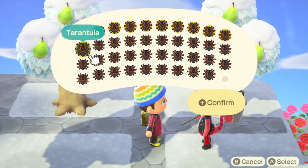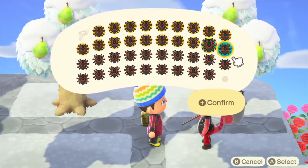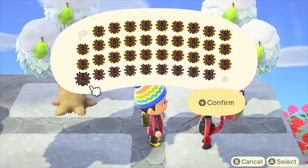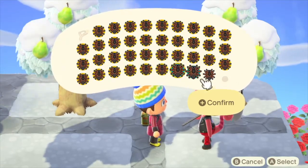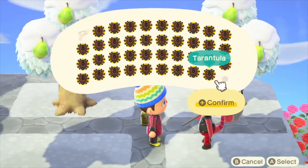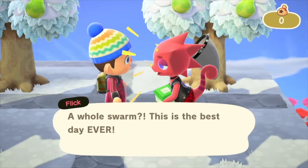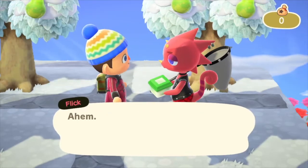Once I grabbed them, you can see I got them. This is the next scene — I'm looking at Flick and I'm grabbing all of them to sell to her. I emptied my pockets so I have no money at this time. When I sell to her, you'll see that I end up making over 400,000 coins.